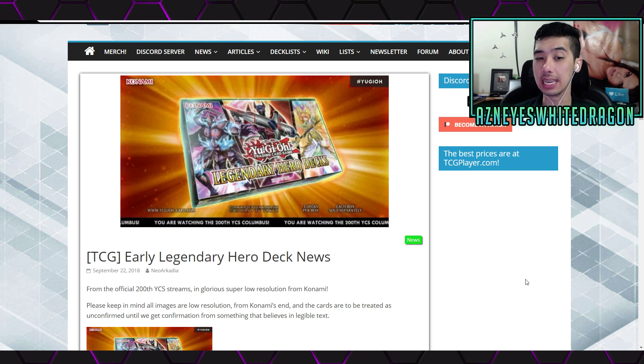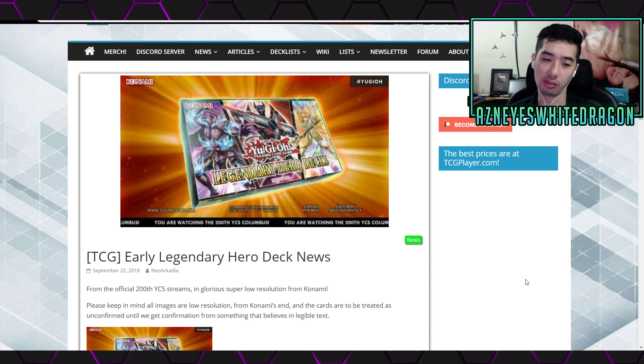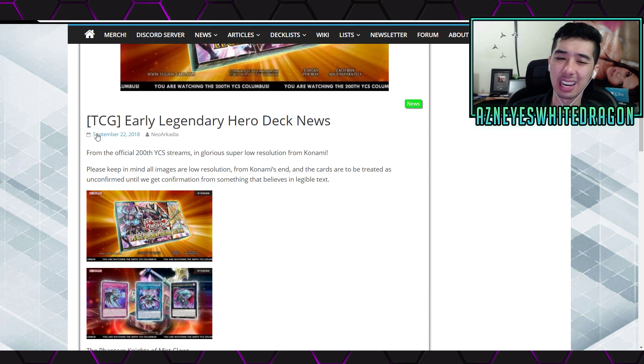As for what's inside the legendary hero decks, it's going to be three decks per box — similar to the Yugi's Legendary Decks product. I'm guessing it's going to sell for around $30, or maybe $40 at Toys R Us. Anyway, that is the legendary hero decks as far as the information we know right now. Let's move on to the reprints.